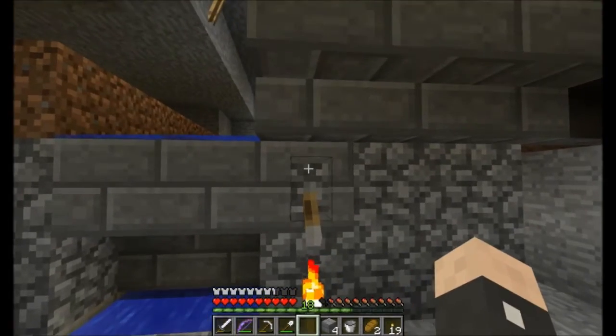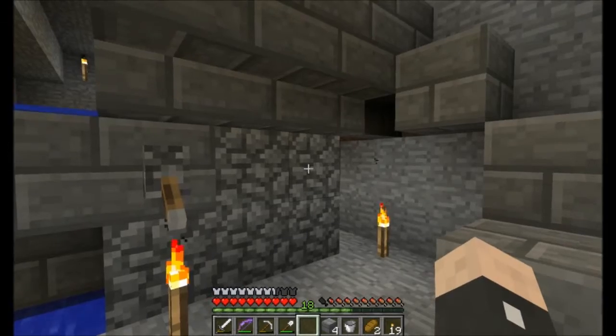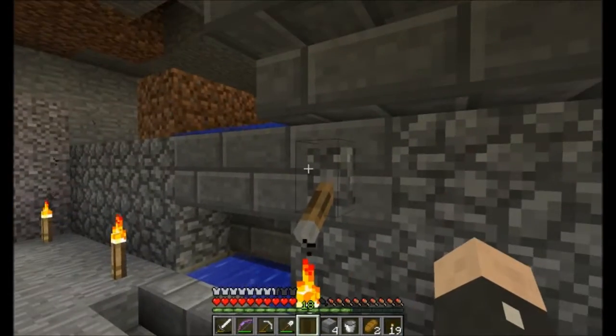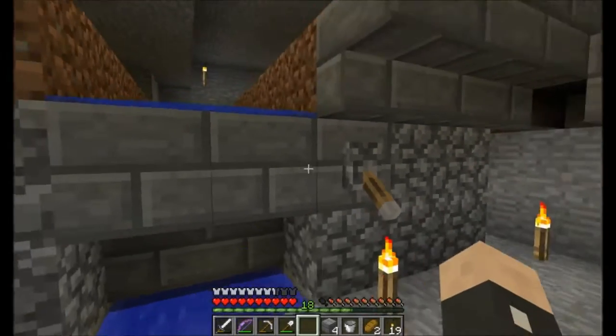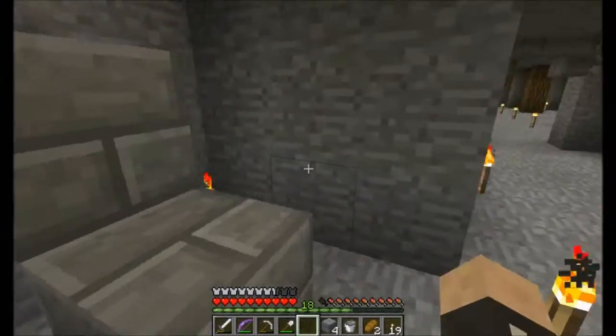I finished the redstone work and it's working perfectly. Got a lever here - right now it's in the on position, meaning our redstone is powered. If I turn it off, very naturally, we have flowing water.